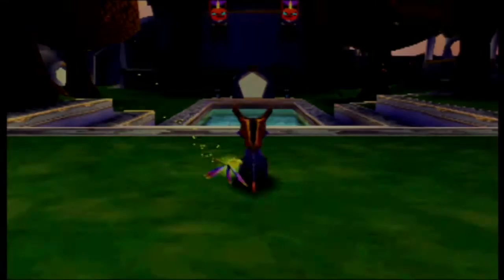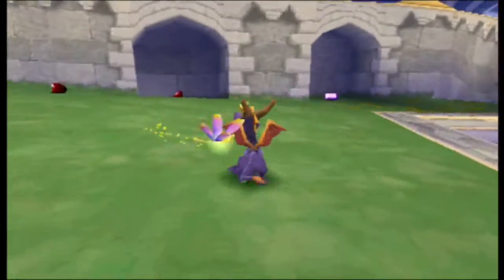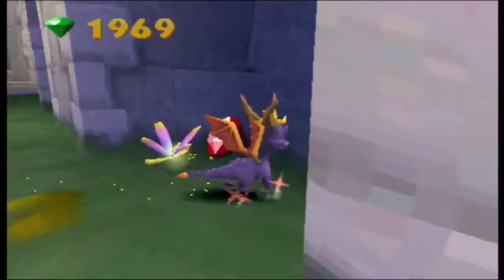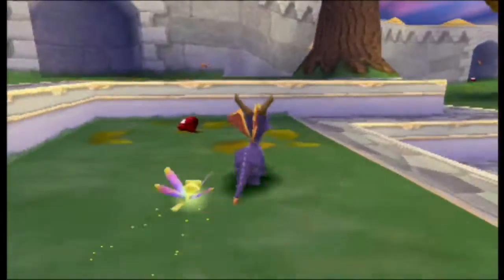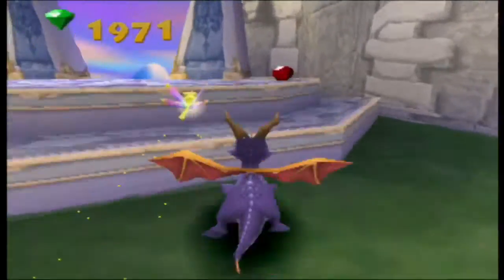Okay, so Summer Forest is cleared. Autumn Plains is the next homeworld of the game — the second of three. Time to begin by collecting pretty much everything. Now the first thing you're going to want to do right away is find Money Bags and get the climbing ability.